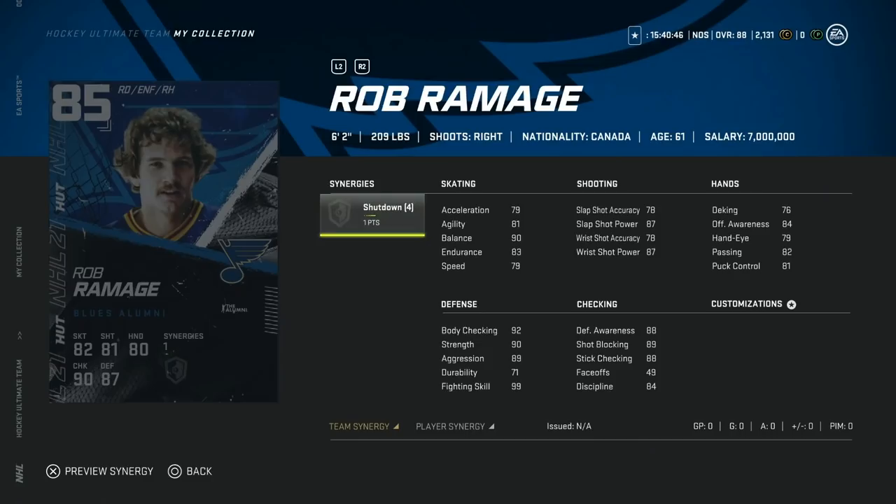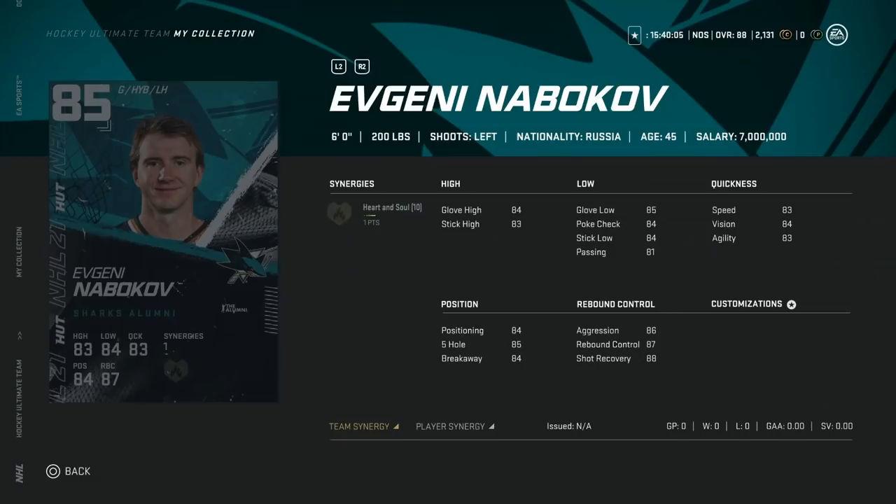For the St. Louis Blues, the 85 overall Rob Ramage — 6'2", 209 with the Shutdown synergy. Skating below 80, shot accuracy below 80 even with the synergy — it gets the slap shot up to 81, but just an enforcer defenseman, not really desirable. If you can pair him with someone fast and activate Shutdown, it boosts accuracy over 80 and body checking combined with the size is nice, but this is a situation where you need someone fast paired with him.